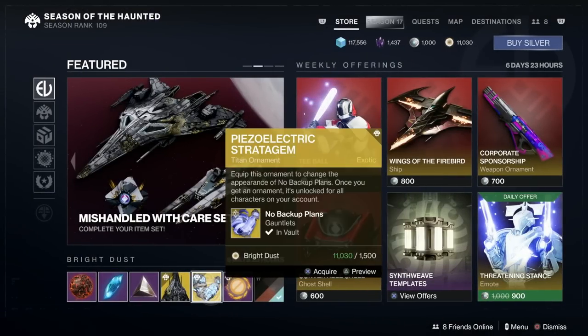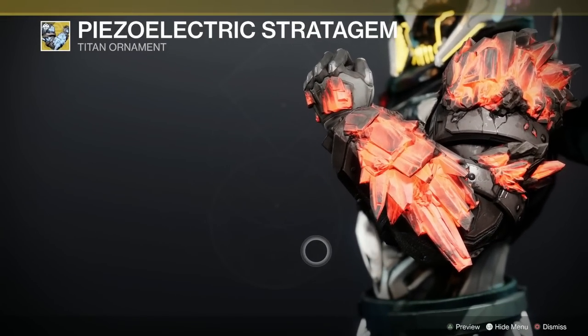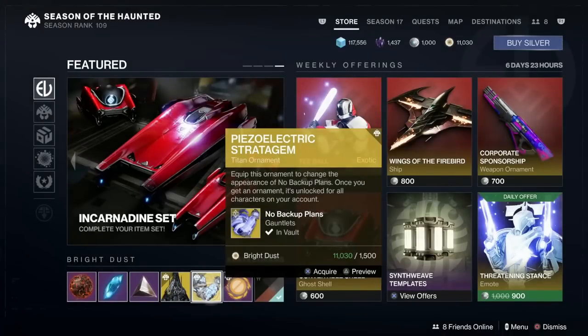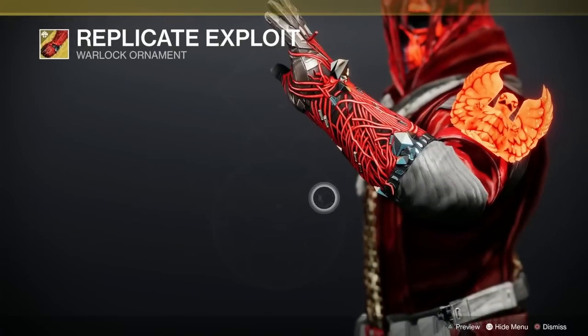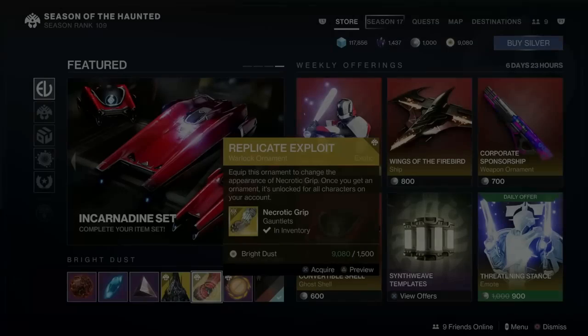Didn't we have this for silver last week, I believe — the No Backup Plans Ornament, the PZ Electric Strategem. Now it does look bloody great, but as somebody commented last week, no one's gonna buy it because nobody uses No Backup Plans. No ornament plans either. And the Warlock Ornament is the Replicate Exploit for the Necrotic Grips — looks quite severy to me, very nice, and the buggered wire is hanging off it. We like that.